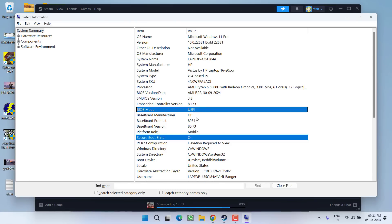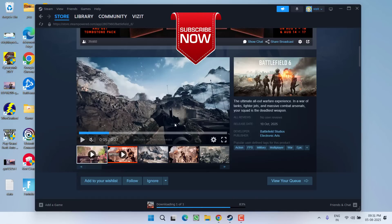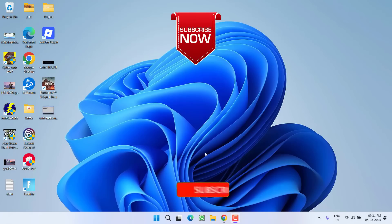Once you have turned on both Secure Boot and TPM, save the changes, restart your PC, and launch your game. The issue of Battlefield 6 'Secure Boot is not enabled' will be completely fixed. That's all about it, friends.